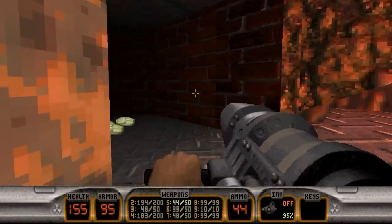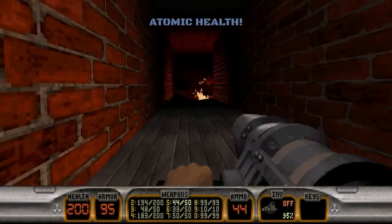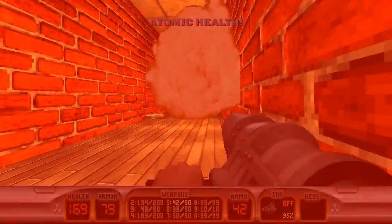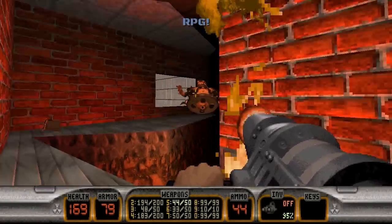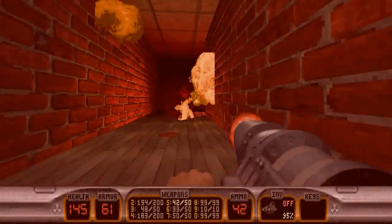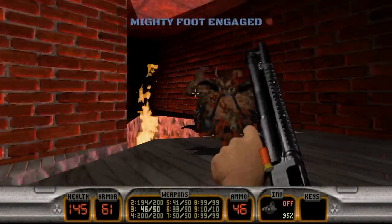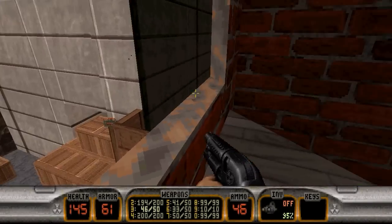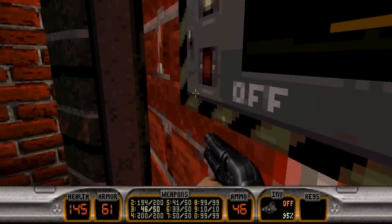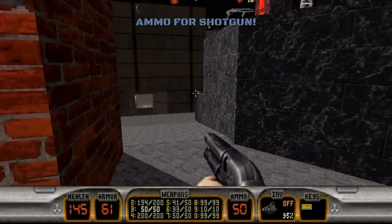Lots of explosions. There's some shrinker ammo in here. Head up this way. I have rockets too. Not very nice, are ya? That's the end of all them. Here's just the area we were just in. We can flip this switch, grab the yellow key, hop up here for some ammo and a holoduke.